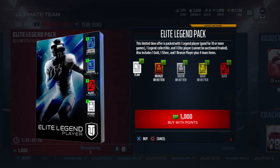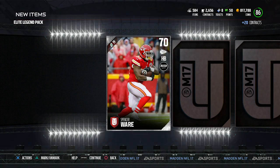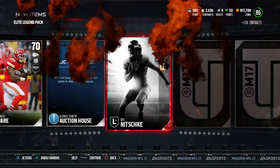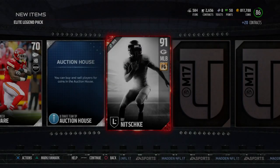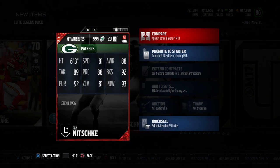We're going to do this Elite player pack and see what we get — a guaranteed Legend and an Elite player card. I just really hope I get someone I can use. We get Spencer Ware for the Chiefs. Here's an Elite: we got Ray Nitschke — a middle linebacker. 81 speed, not the fastest, but 93 hit power. 6'3", so he's tall. The pitcher's not loaded because they have to put a limited on it.